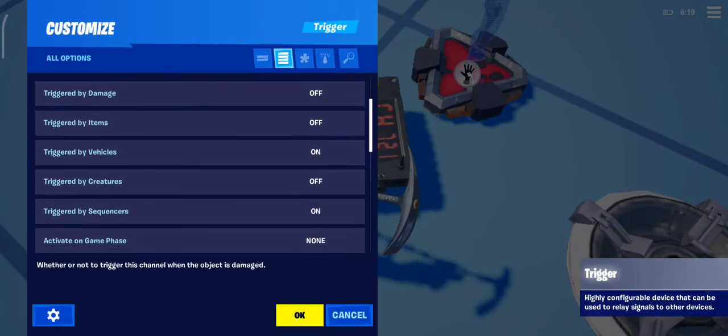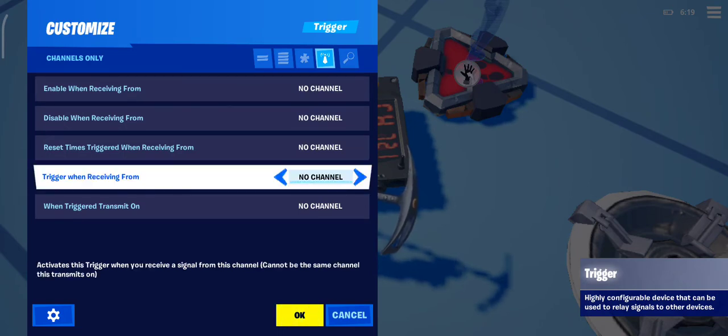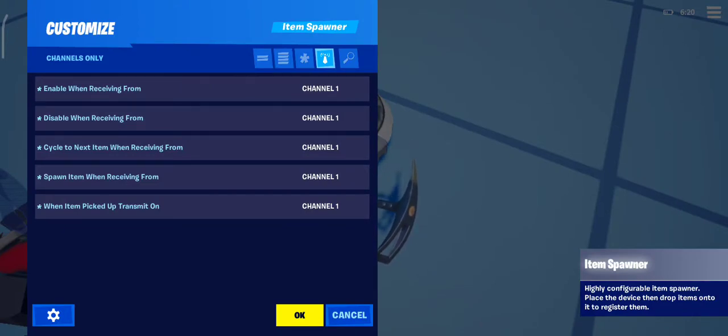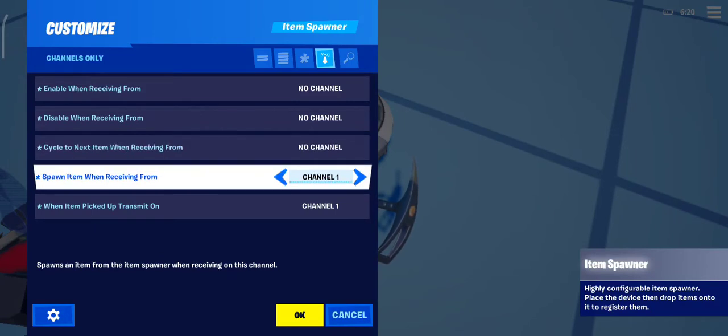We'll talk about the trigger later, not right now. I said I want to trigger it when receiving from channel one, and if I hit it, it transfers onto channel one — which means it spawns the item when receiving on channel one.